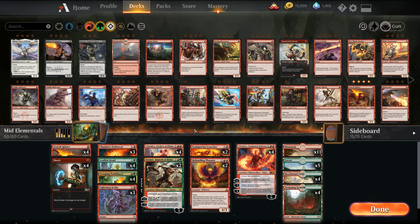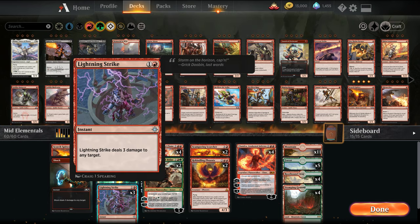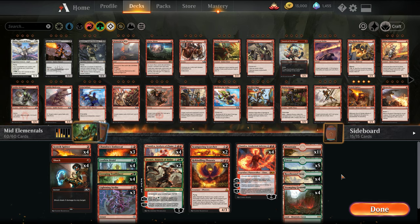The main cards we're adding are our girl Chandra — Baby Chandra and Big Chandra. Baby Chandra can put a loyalty on each Red Planeswalker you control, so Domri and Chandra can get a plus. But really for the most part we're using her for her second ability to create 2/1/1 Elementals with haste — it's really good against control to put pressure on your opponent. She also has a minus 2 that lets us basically flashback a card in our graveyard that's an instant or sorcery, so it can let us recycle our shock, lightning strikes, or lava coils post-board.